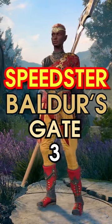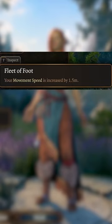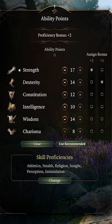Our guide to a speedster in Baldur's Gate 3. Pick a Wood Elf for their extra movement speed, making your stats with something like this, focusing on strength.